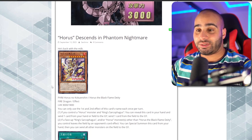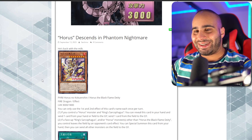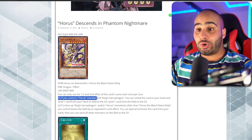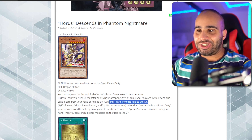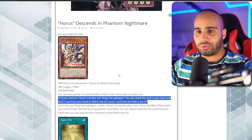The first card is Horus the Black Flame Deity. The Horus monster this time is quite literally him — Fire Dragon. I believe those are the actual stats of Horus the Black Flame Dragon level 8. You can only use the first and second effect of discarding once per turn each. If you control a Horus monster and the Sarcophagus, you can reveal this card in your hand and send one card from your hand or field to the grave — doesn't target, doesn't destroy. I'll take that.